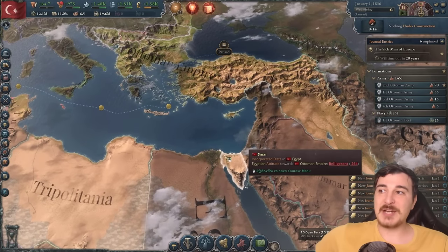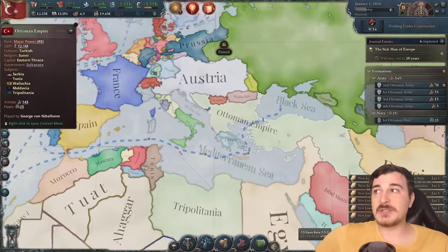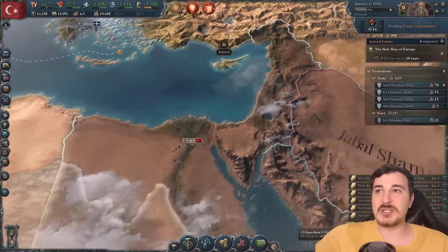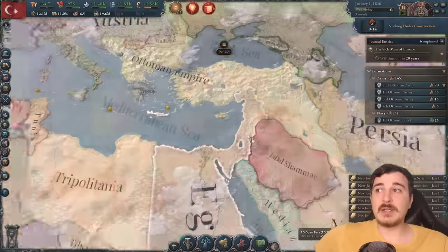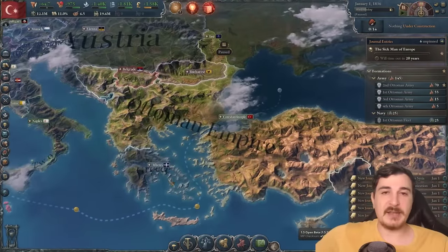In the early part of the campaign, it's actually a little bit easier to get back your Egyptian lands because a lot of the time, most of the Western powers don't give a schnapps about this area, so it's just you against the Egyptians. They actually have a few less brigades at the start of the campaign than we do, so we're going to take advantage of that.